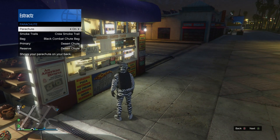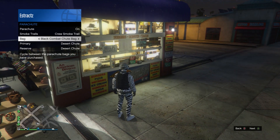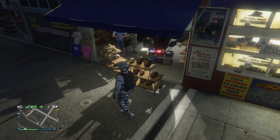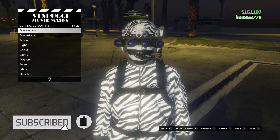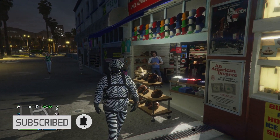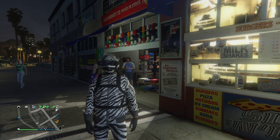If you don't own the parachute, just go to the gun store and buy it. That's basically it — save this outfit on whatever slot you want. I hope you guys enjoyed these outfits. Please like and subscribe. Thank you guys for watching. Peace.